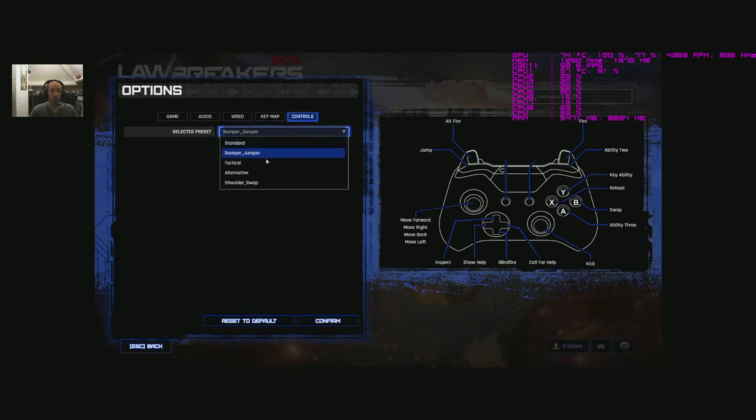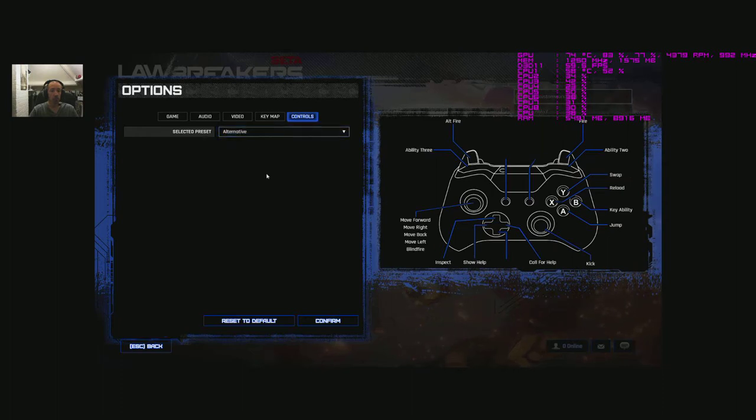I'll leave video to last as it's the bigger one. Key map: basic WASD controls, left and right mouse, Q and E - exactly the same as most games or Overwatch if you play that type of game. Ability three is left shift, reload is R, all definable of course. Scoreboard, call for help, inspect - so you can inspect players. Controller shows an Xbox One with bumper jumper, tactical, alternative, and shoulder swap options.